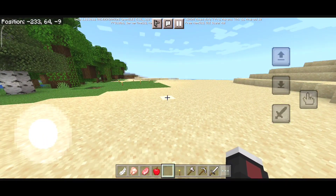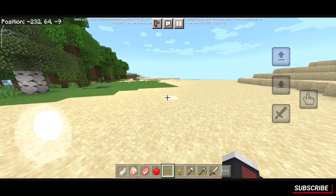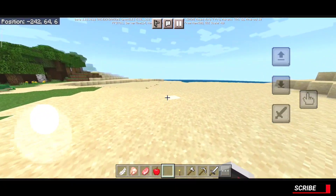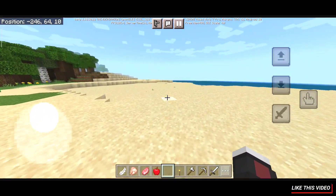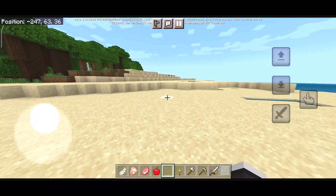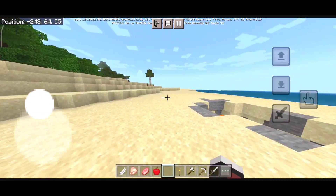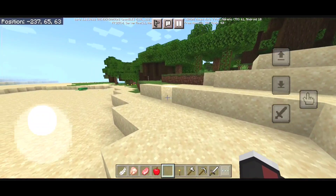If you're wondering where the sprint button is — on the left side of the screen you can see the movement pad. There is a semi-transparent circle and inside it there is a white circle. If you keep the white circle within the semi-transparent circle you walk, but if you pull the white circle outside of the semi-transparent circle you actually sprint.